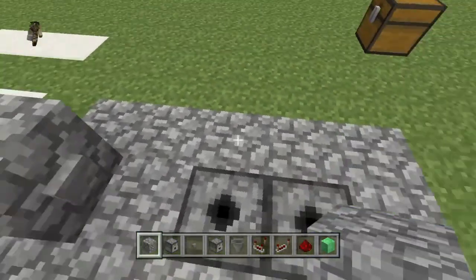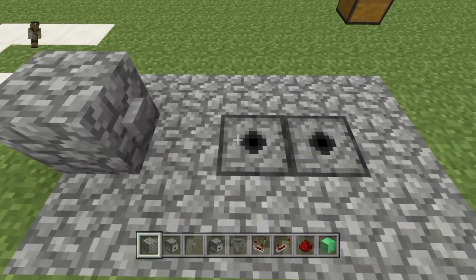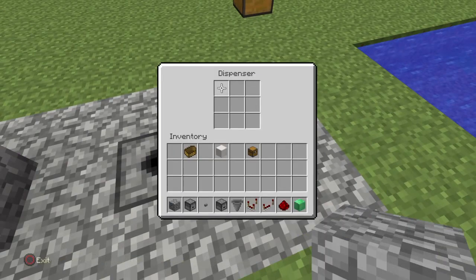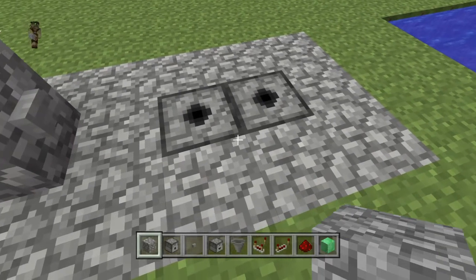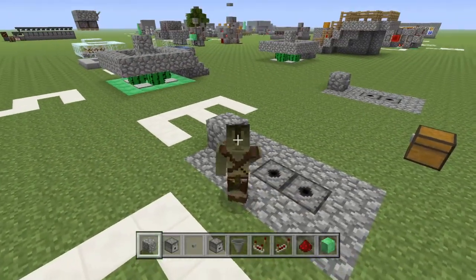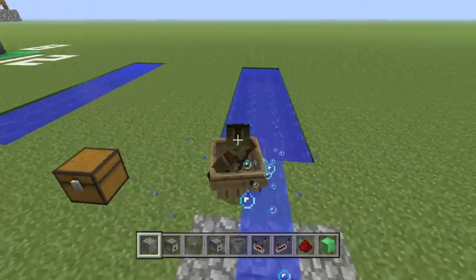This dispenser right here by the button, you're gonna put your water bucket. And here you're gonna put your boats — as many boats as you want. Let me just go to third person: you're gonna hit the button, jump on your boat and go.